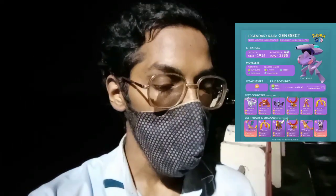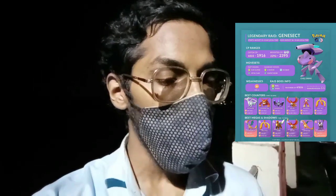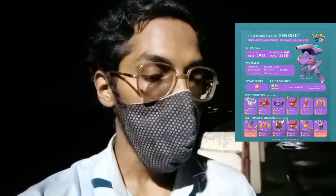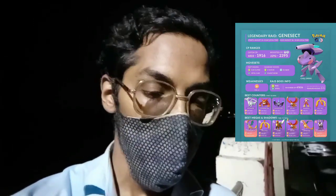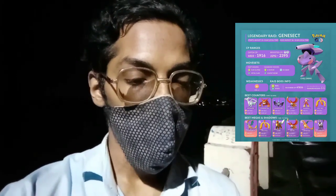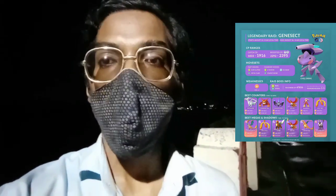Genesect will be available starting from today until August 18 at 10 AM local time. The 100 IV CP for Genesect will be 1916 in normal weather and 2395 CP when weather boosted. Its moveset includes fast moves like Fury Cutter and Metal Claw, and charge moves like X-Scissor, Magnet Bomb, and Ice Beam. Since Genesect is a Bug and Steel type, it's weak to Fire type Pokémon like Reshiram, Darmanitan, Chandelure, Ho-Oh, Blaziken, and Moltres.